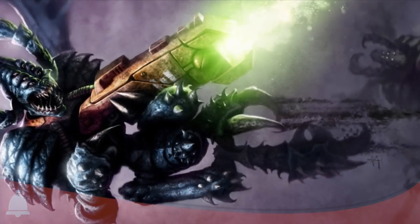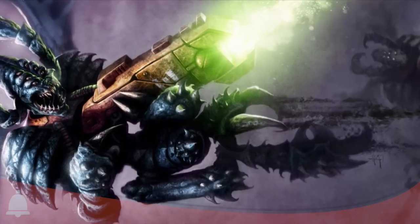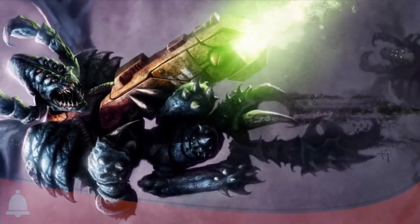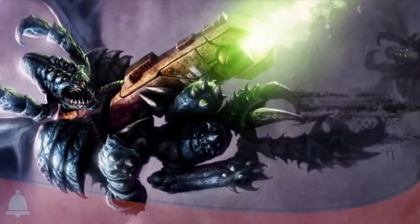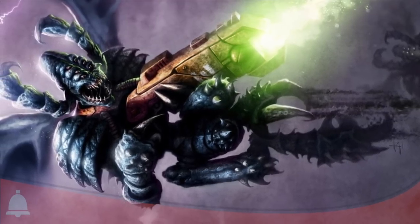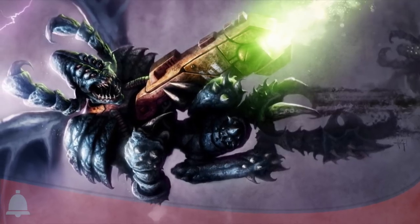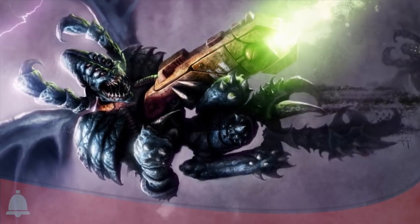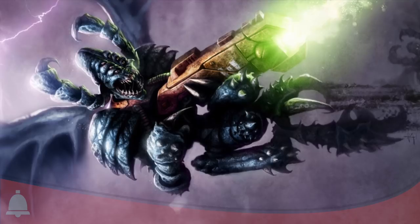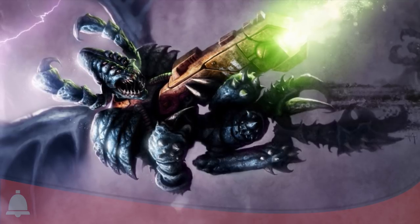Vespid Stingwings have a fourteen-inch move and can deep strike in with their Plunge from the Sky ability. BS and weapon skill four, strength three, toughness four — a little tougher than average. They have one gun which is AP minus two, so half the shots of a gun drone but with better AP. A situational but mobile unit.